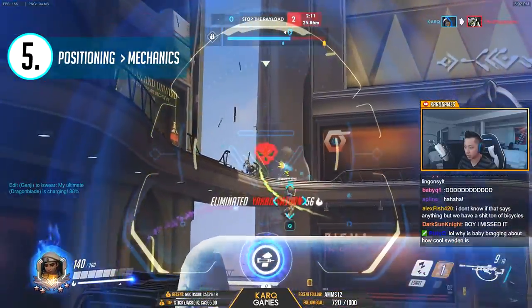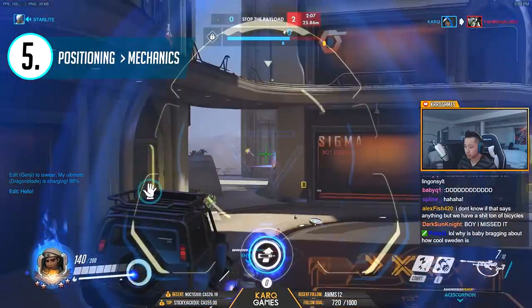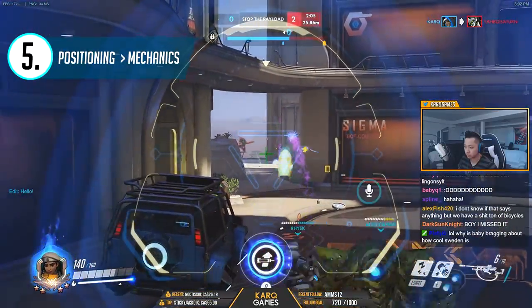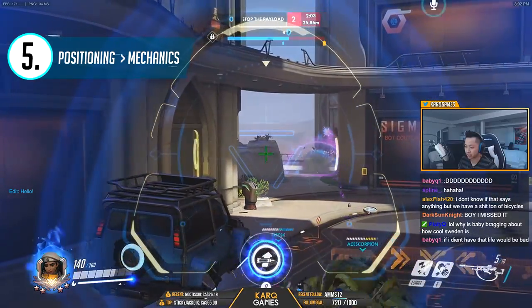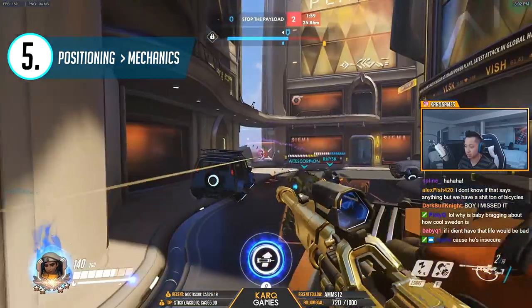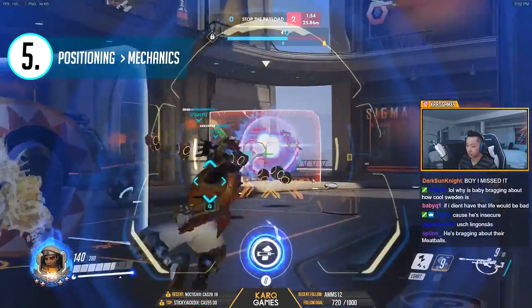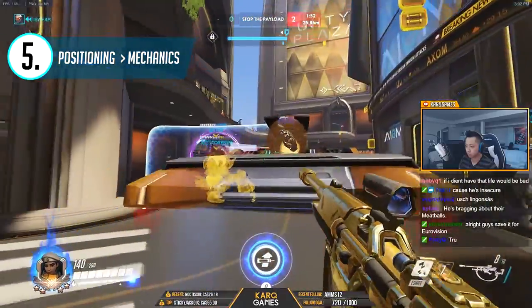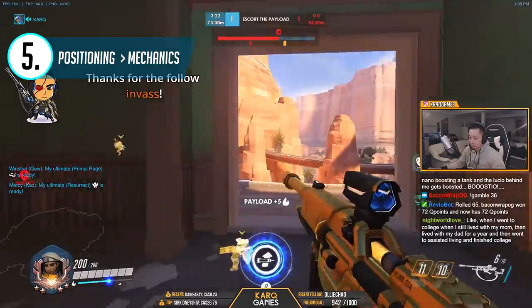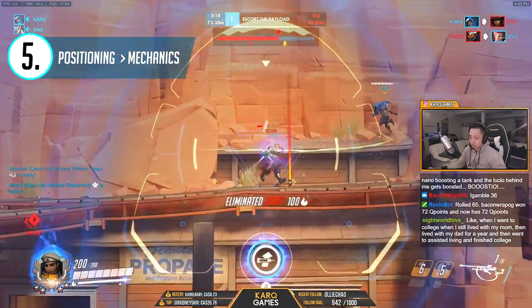The tip here is to be mindful of where you're positioned in fights. Play at angles where you're protected, either by environmental objects such as walls, poles, and statues, or behind your tanks and with your teammates. Play in positions where you can have a good healing angle while being relatively safe. Remember, I can't tell you exactly where to position — a good position can quickly turn into a bad one within a few seconds as teammates and enemies are always on the move. This game isn't static, so try to think for yourself, be autonomous, and do your best to stay alive.